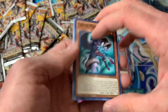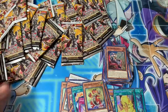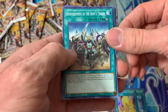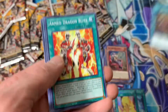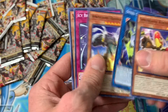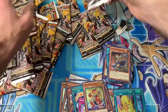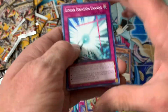Come on, secret rares! I really don't think there's any type of ratios to these blisters — I think they're just absurdly random. That's the first one of that — Spriggan's Watch. That's why we're here today, to try to figure out if there are any real chances of pulling secret rares and starlights.